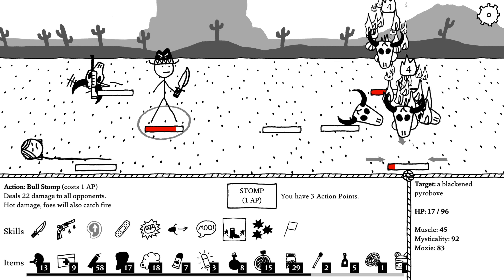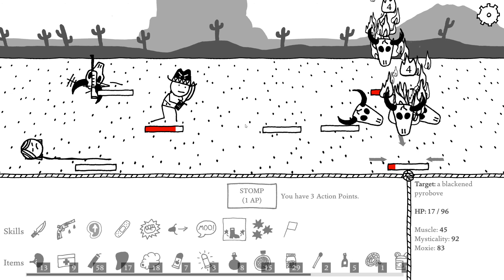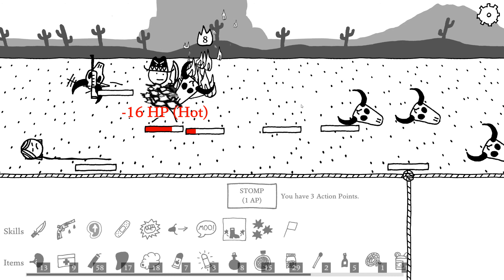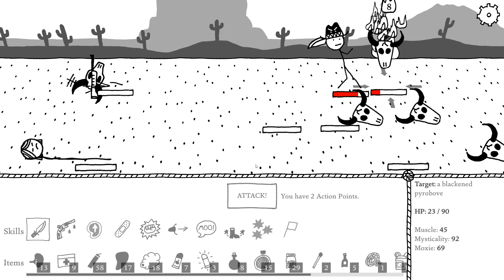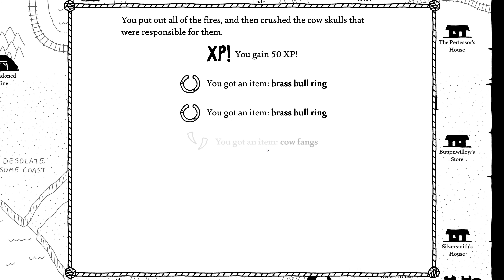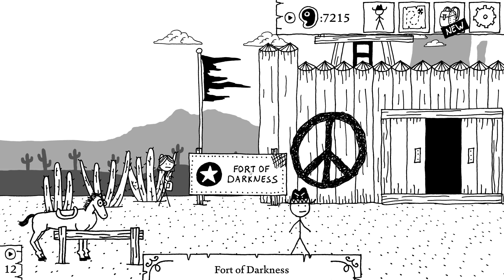Bull stomp will do 22, so we can take him out. Stack some more damage on the last guy, and then easily take out this guy. Turn 91. Responsible — put out all the fires and then crush the cowskills responsible for them. Nice.